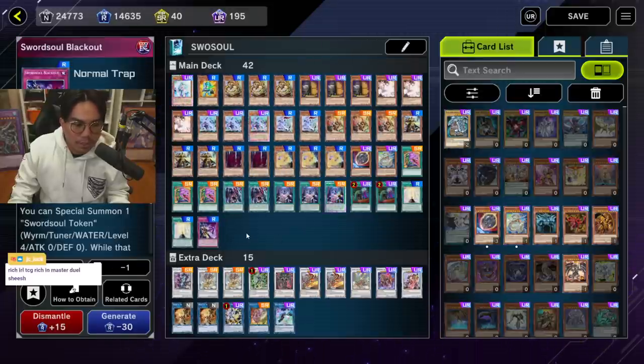Three Emergence as Rota for the deck — no need to explain that — two Call by the Grave, and one Blackout. Pretty clean 42-card list.